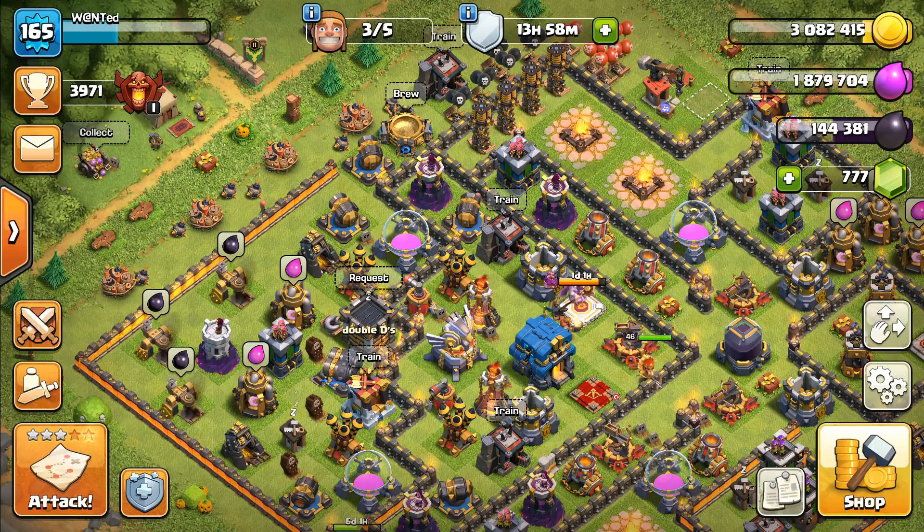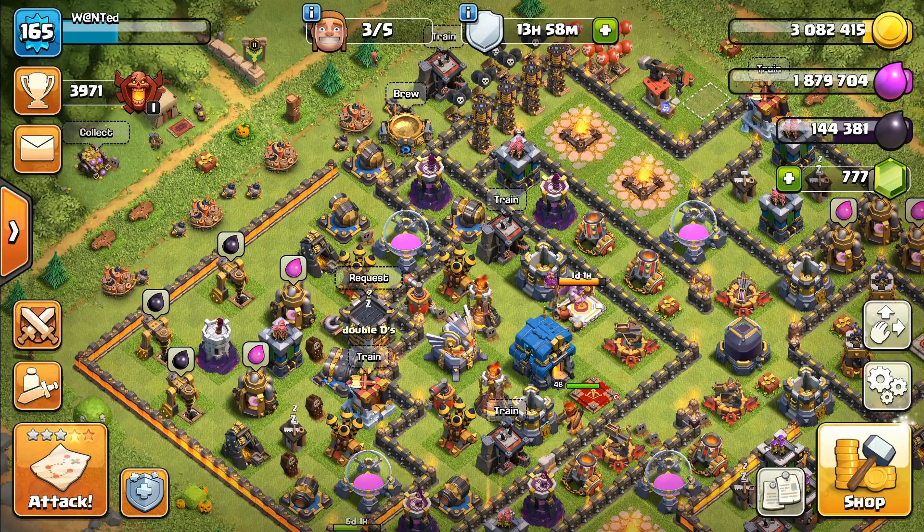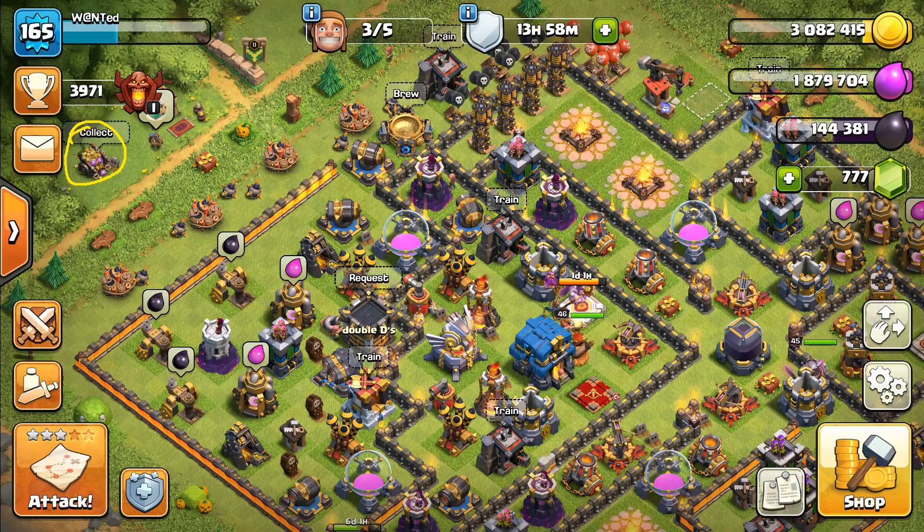First things first, I'm going to go over the loot cart. The loot cart is going to be stationary — it's not going to move around anymore. It's going to be at the trader, right by the trader hut as you can see. It's staying there. It has its home.